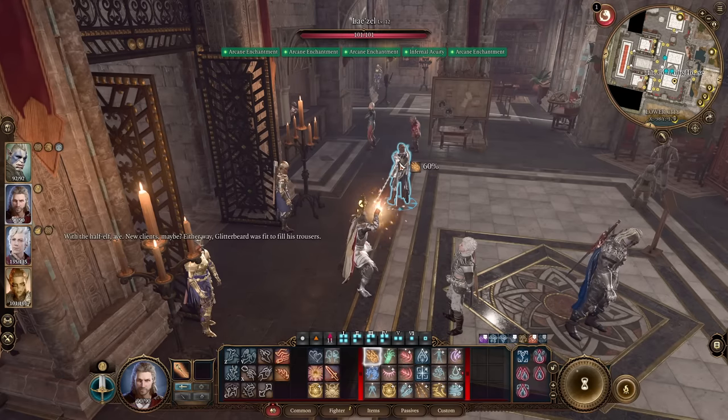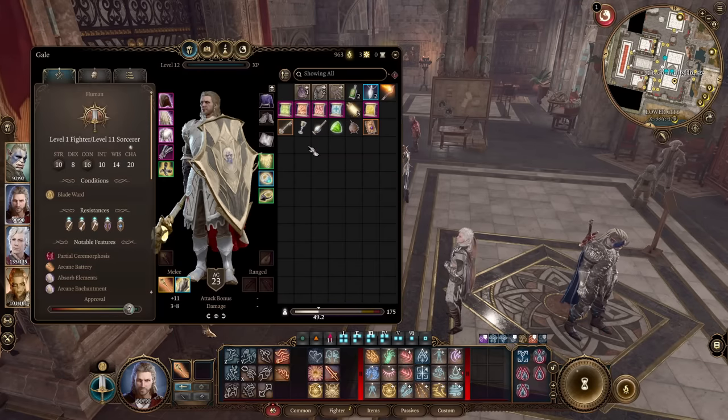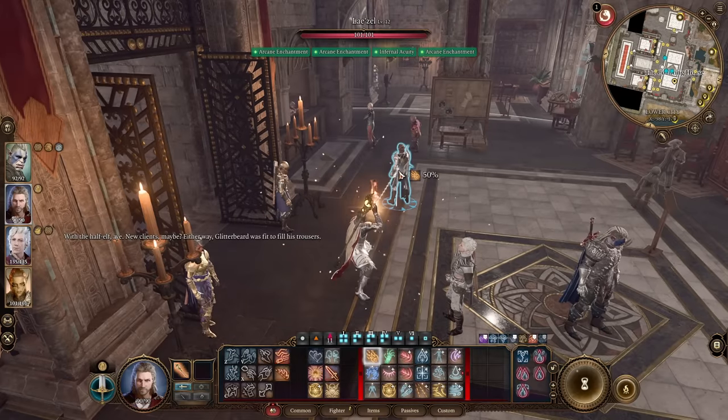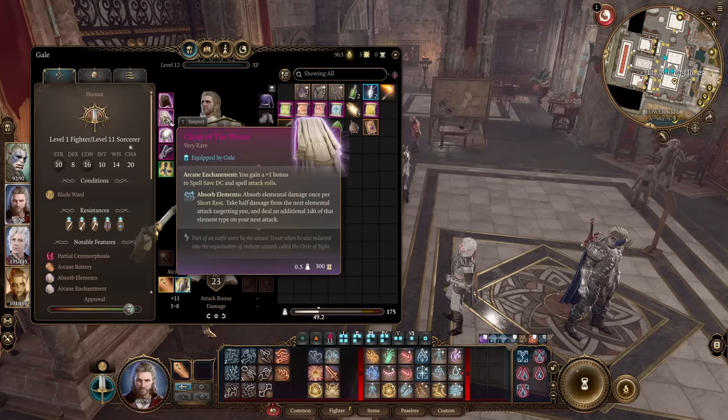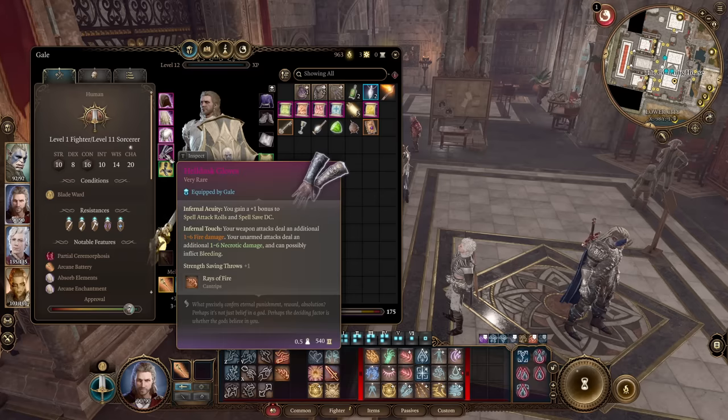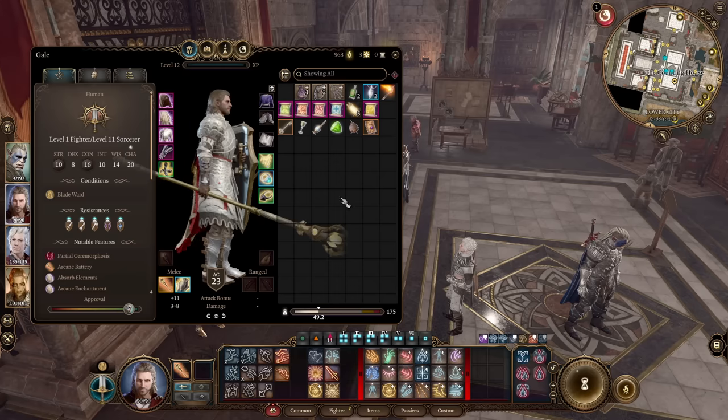The Hood of Weave gives plus 2 bonus to spell save DC and spell attack rolls - for example, right now we have 60% chance to hit a target with a spell, but without this helmet it's 50%. Every plus 1 gives you 5% more chance to hit. The Cloak of Weave gives plus 1 to spell save DC again. Helldusk Gloves give plus 1 to spell attack rolls and spell save DC. In the late game you can get the Markoheshkir staff, which also adds additional spell save DC bonus.